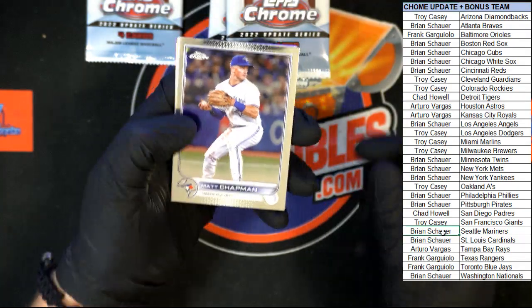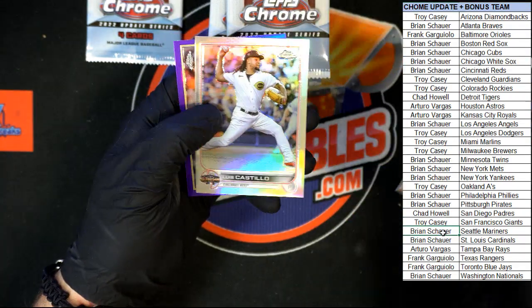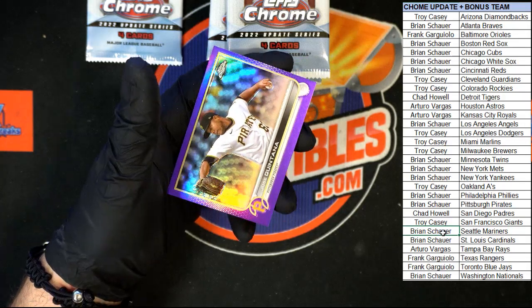All right — Chapman, Ramos, Castillo All-Star, and Quintana purple.